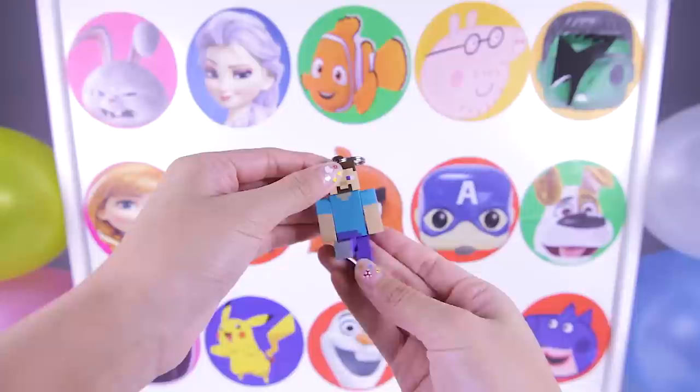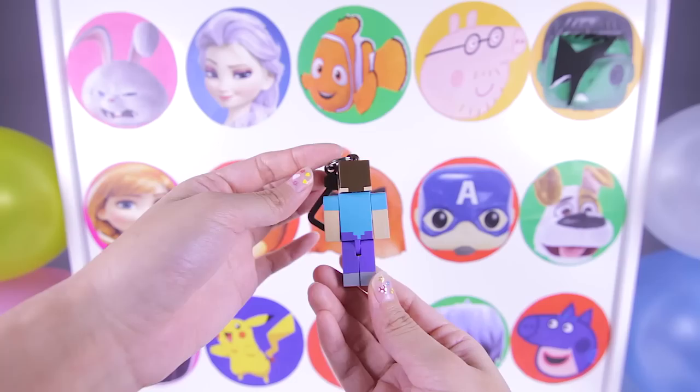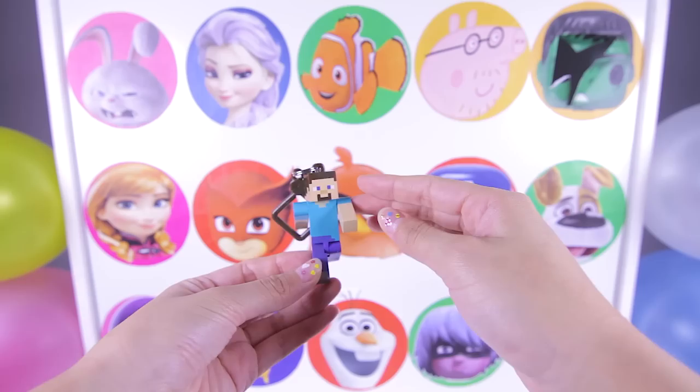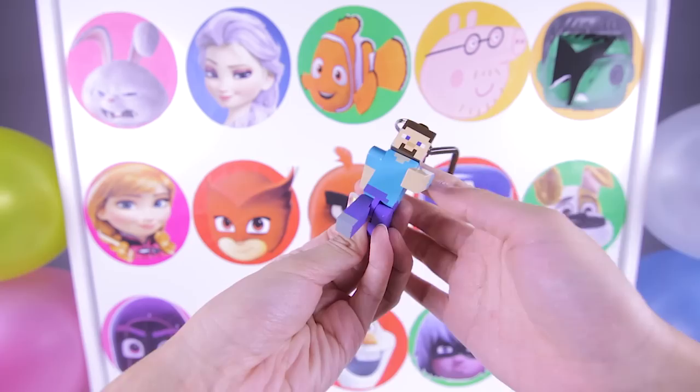Steve is wearing a blue shirt! Wow, you can actually move his arms and legs and make him do different poses! That's awesome! Here is the walking Steve — this is such a cool keychain!